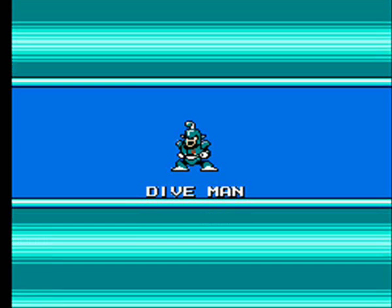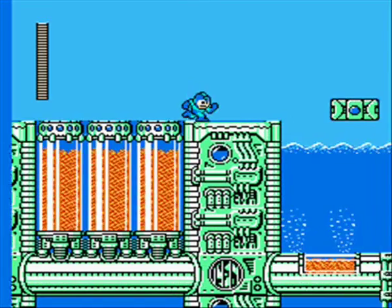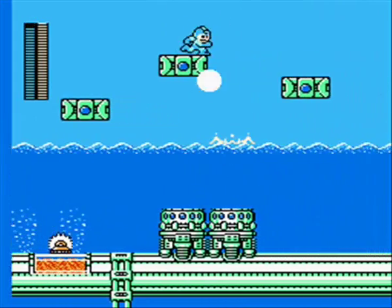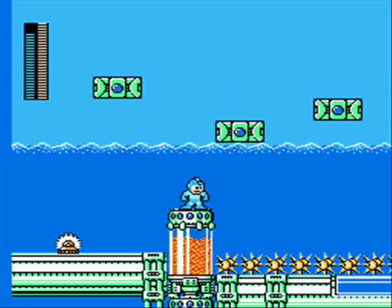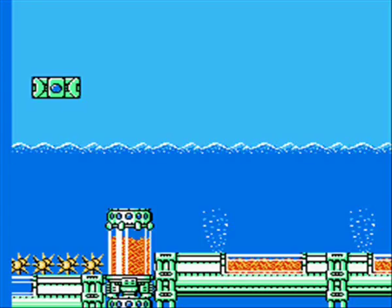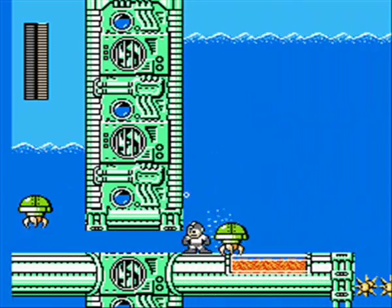Dive Man's a pretty cool Robot Master. I always liked his stage and music. I never really understood what the red stuff is inside these glass containers here and there — some people have said it's sand, but I don't think it looks like sand at all. Whatever it is, it doesn't really matter. Just use Skull Barrier throughout the first part of the stage — you'll want to save some of that for Dive Man because that's his weakness. We'll use Dust Crusher for a little while to give it some screen time.